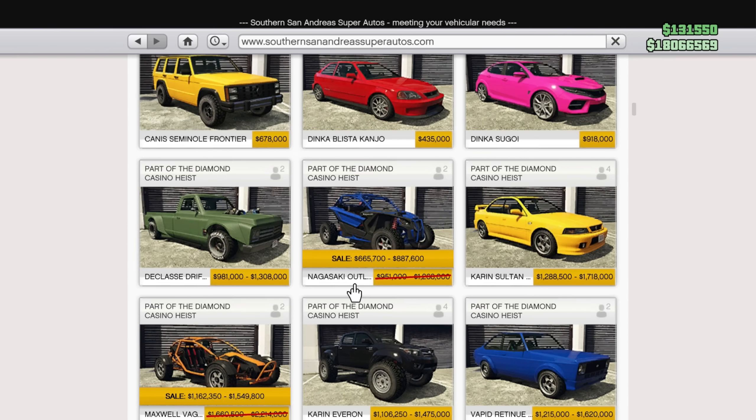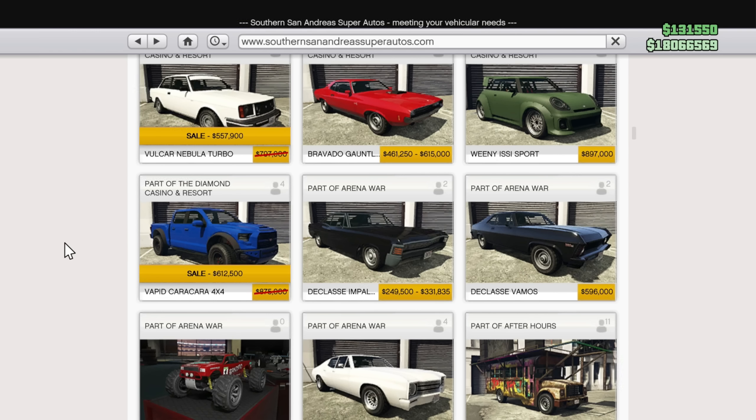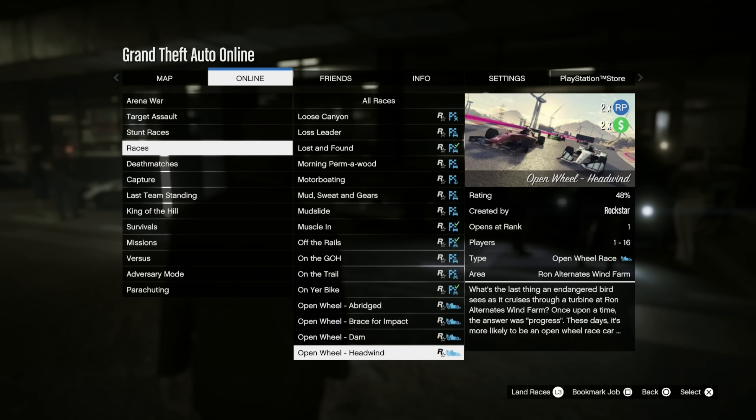You're seeing the trend with this week so far. In Southern San Andreas, two more Diamond Casino-related vehicles: we have the Nagasaki Outlaw and the Maxwell Vagrant. Scrolling down a bit further, yet some more casino vehicles — the Hellion and the Nebula Turbo. And scrolling down a tad further we have the Karakara 4x4.